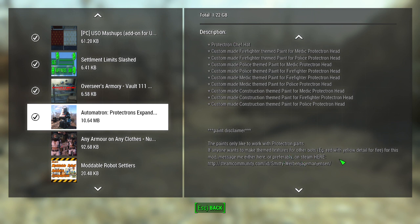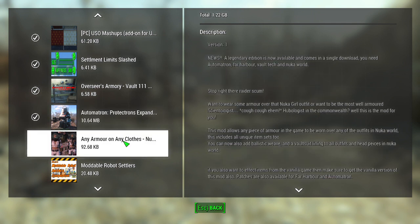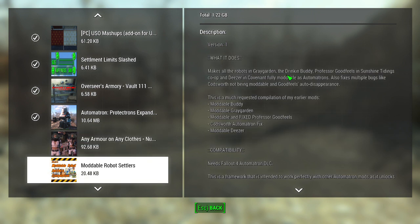Apparently the guy who made this would prefer it if you ask him if you want others. Then there's the armor-on-any-clothes mod — what this does is it allows you to wear armor over unique outfits. And then there's Moddable Robot Settlers — these are the robots in the various settlements that you normally can't fix.